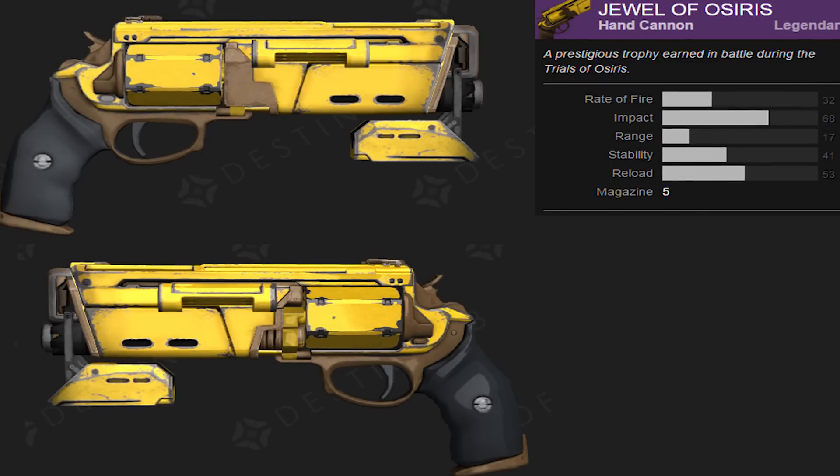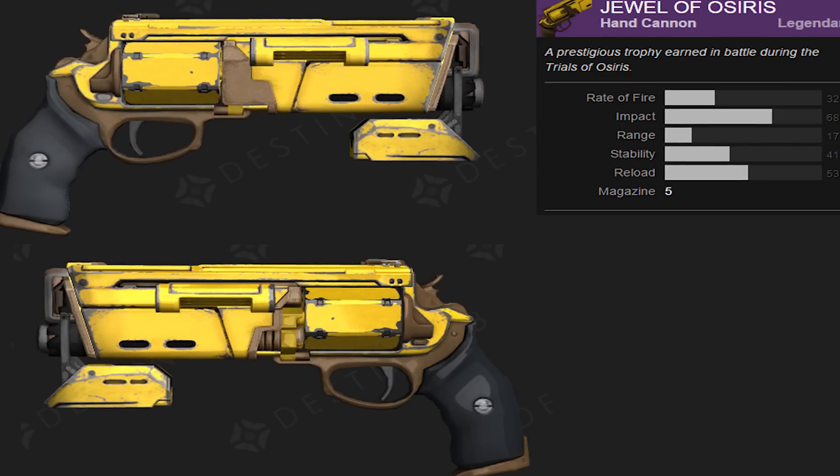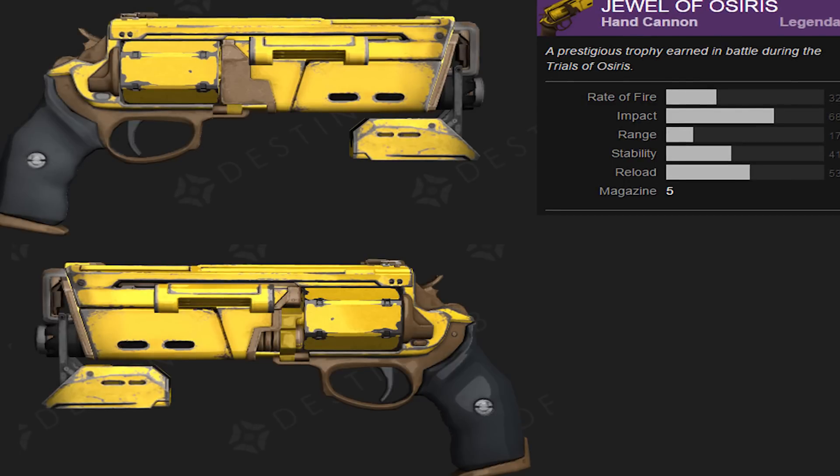As you guys can see in this image of the Jewel of Osiris, it is a yellow hand cannon with a very nice gold tint to it. In the top right-hand corner it says that the Jewel of Osiris is a prestigious trophy earned in battle during the Trials of Osiris.